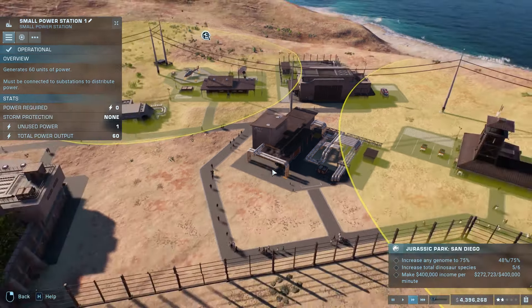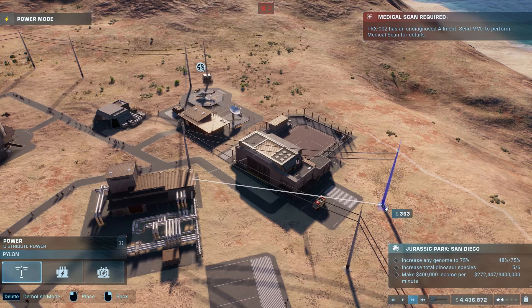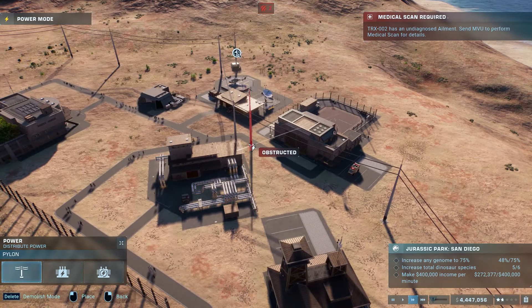If you do go over this cap, you will notice that everything will power down. However, an easy remedy for this is to simply add an extra small power station. All you need to do is connect the two pylons from each power station, and that will enable you to combine their power source, giving you about 120 watts in total — which is a lot of power for a lot of attractions in your parks.